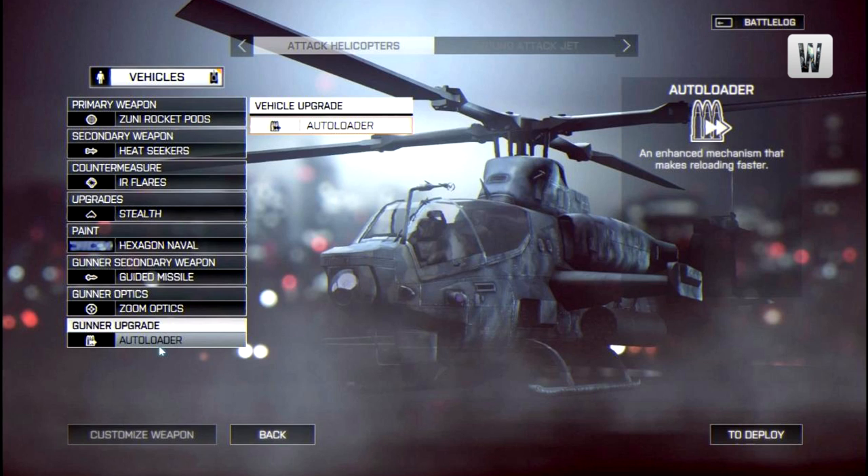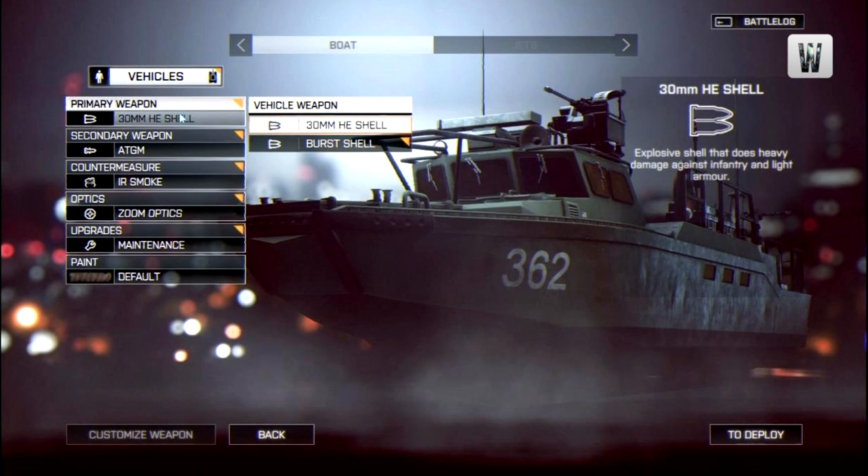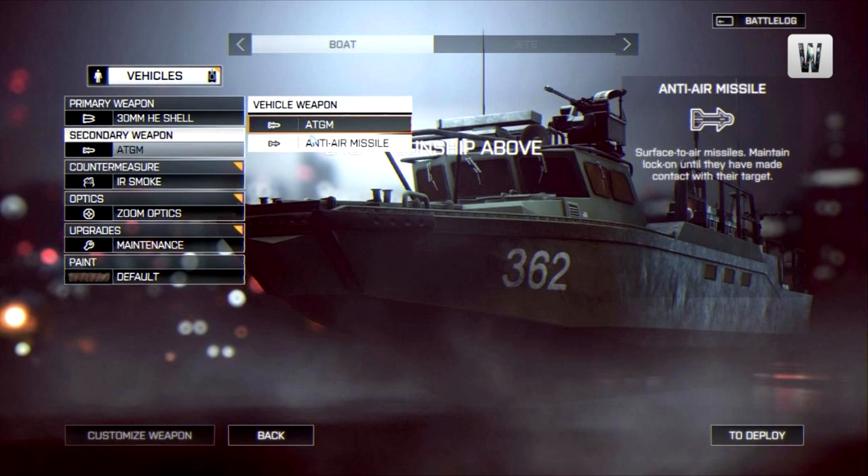Moving on to the last two screens — the one I'm most excited for — we're looking at naval combat and the attack boats. Compared to the other vehicles, there are only 6 customisation options for the boat, though they differ from what we've seen for choppers and tanks: primary weapon, secondary weapon, countermeasure, optics, upgrades, and paint. For the primary weapon we have the 30mm high explosive round or the burst shell. The secondary weapon is the ATGM — essentially a TOW launcher where you guide the missile to your target — and there's also the anti-air missile, which requires maintaining a constant lock until impact.